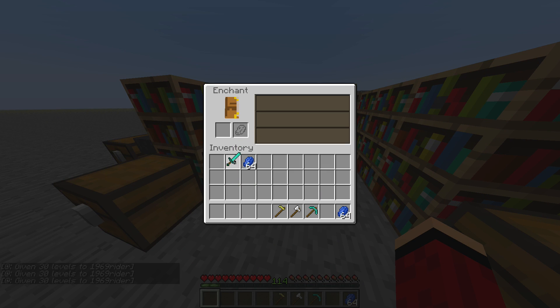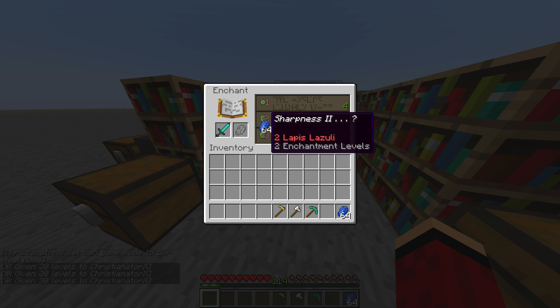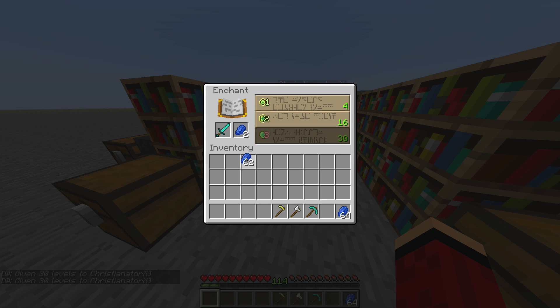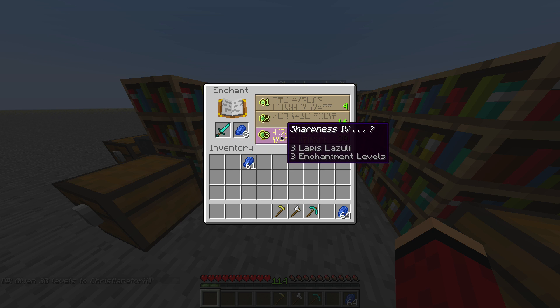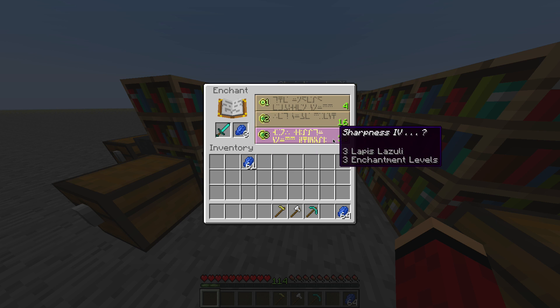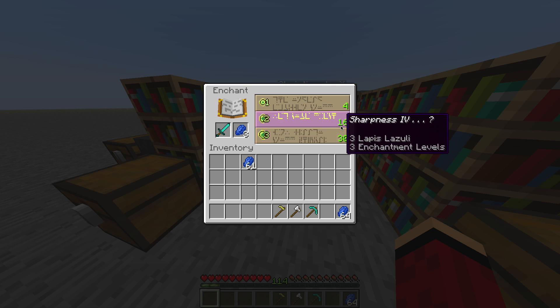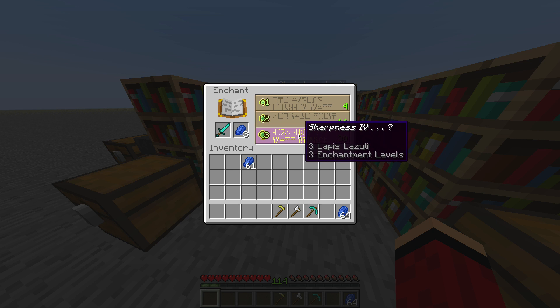The way the enchantment table works: you put a sword in, you need 30 levels to get a level 30 enchantment, and then you also need Lapis — three Lapis for a level 30 enchant. If you hover your mouse over the enchantment icons, it shows you one of the enchantments you'll get.